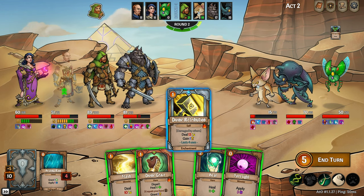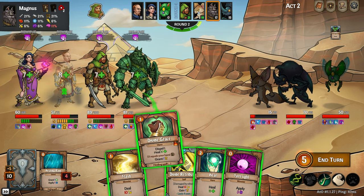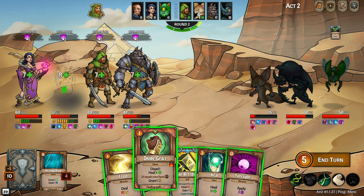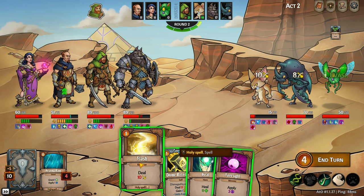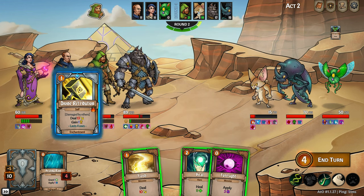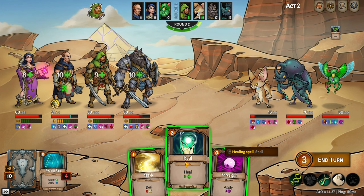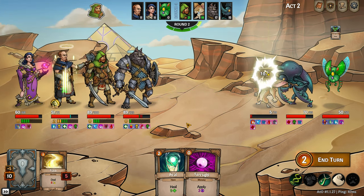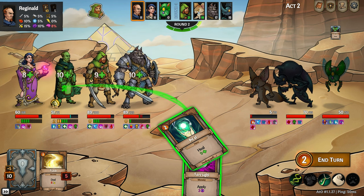Divine Grace is okay because you've got a full hand — you get a little bit of a heal and you dispel something bad. Who's got the worst thing? Magnus has a lot of bleeding. I'm going to use it on the front line — but I didn't get rid of the bleed. Dispel I think is only certain statuses, not bleeding. So Divine Retribution: if I get attacked, I'll deal 13 damage retribution for four turns. I was going to suggest using Flash on the Scarab — his holy resist is only 8% versus his physical resist.